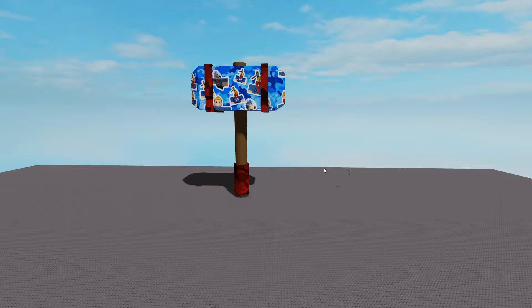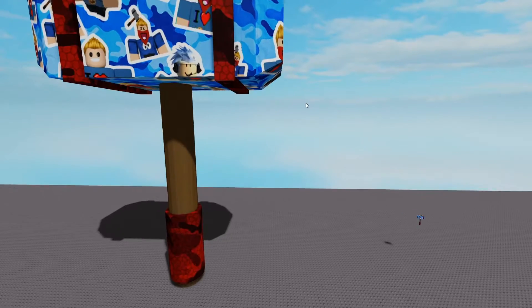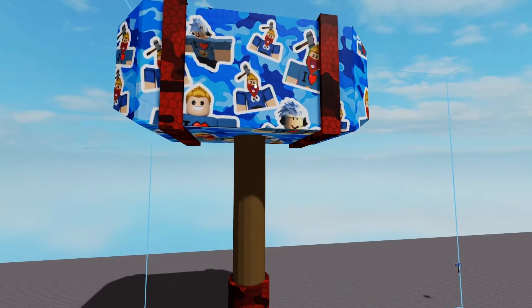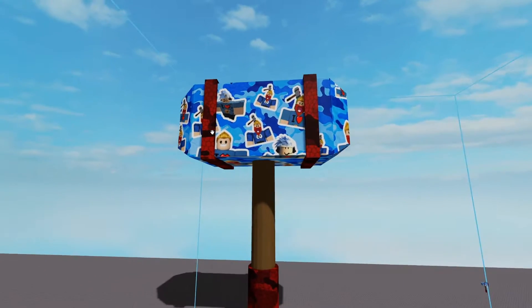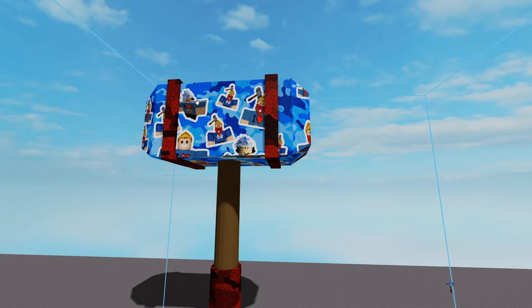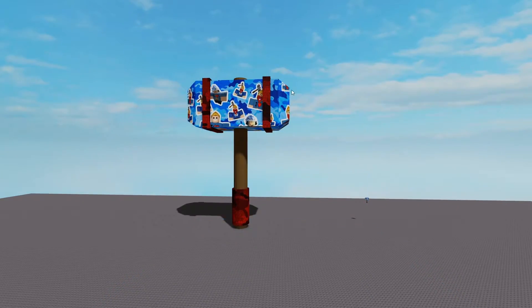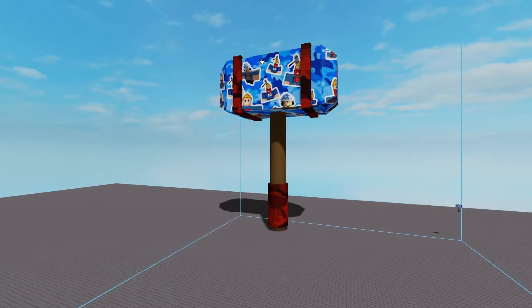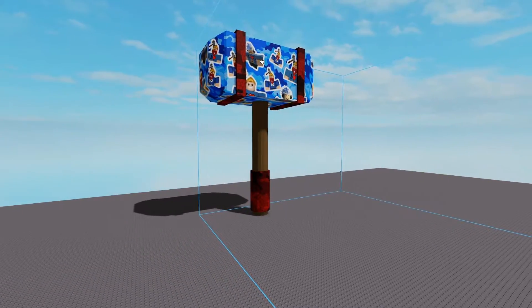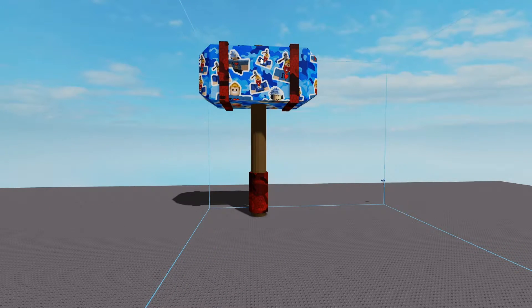So here we have it guys — the final product, the FacilityGamer Hammer skin. This skin looks really cool, not just because it's my skin but because it actually looks cool. The stickers on it, everything looks so original — I've never seen any hammer look like this with stickers, red camo, and blue camo all around. It has a good effect. On my opinion the hammer should be epic rarity, or maybe legendary, but I think it's more like epic.